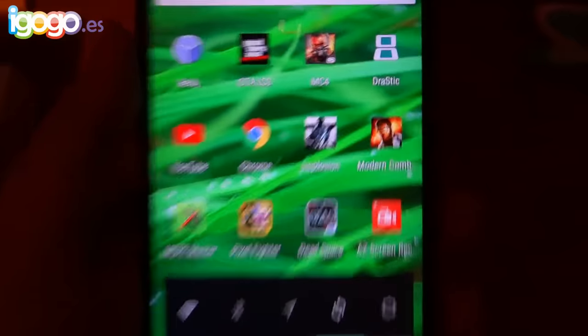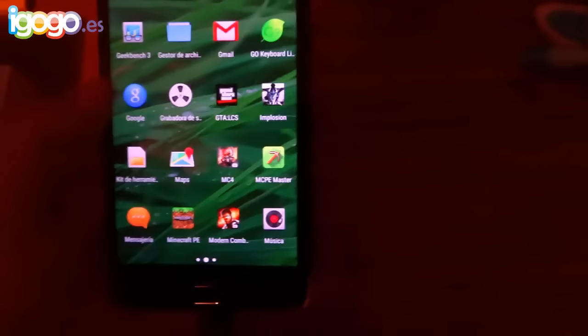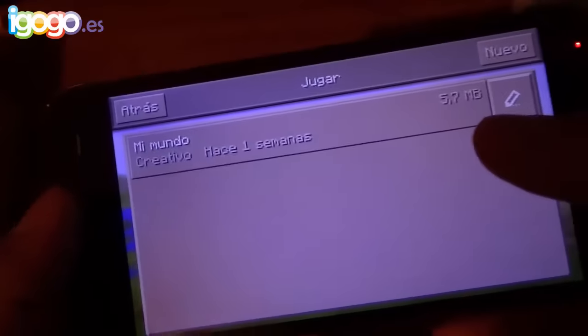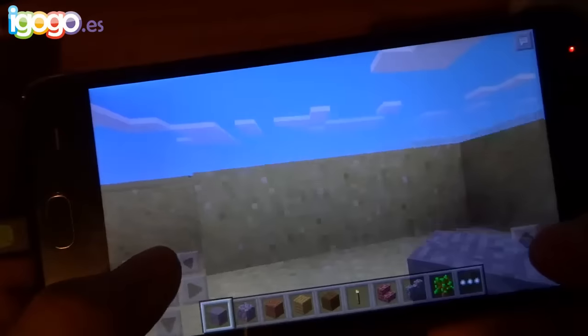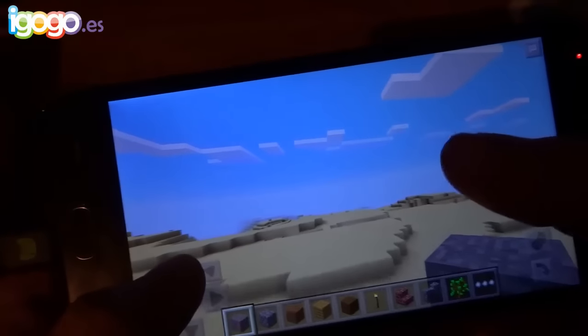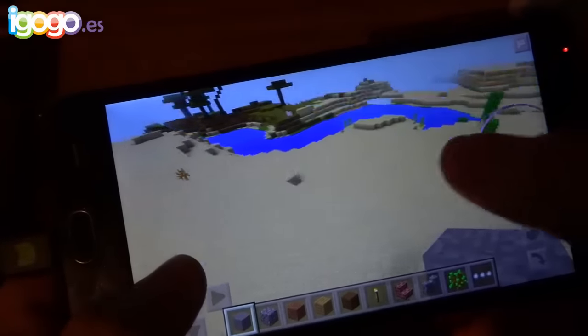Como pueden ver, tiene varias aplicaciones instaladas. Está bastante padre el teléfono porque no trae muchas aplicaciones preinstaladas, está bastante limpio. Le instalé por ejemplo Minecraft Pocket Edition, que es un juego que mucha gente dice que es muy básico pero sí pide bastantes recursos. Como pueden ver, carga bastante, bastante rápido.